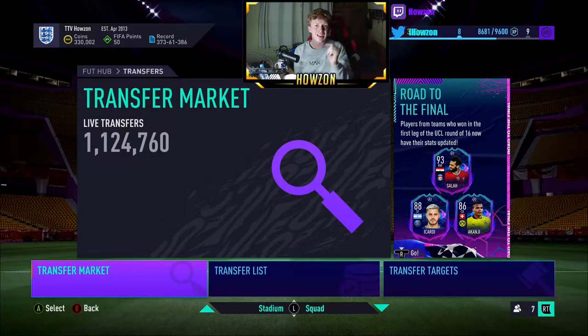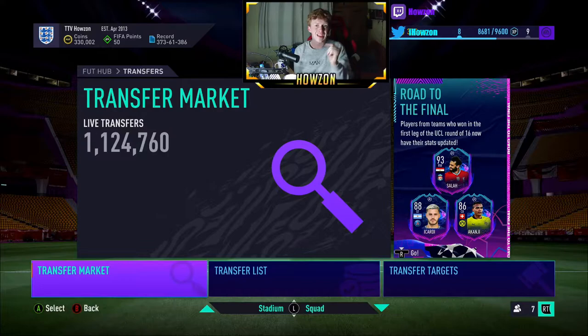Today's video is going to be all about investing in headliner cards. Here is a range of headliner cards that are currently in the game. Now the starting 11 that are here right now — I know there's not 11 — but these are the players that are on a streak. FIFA implemented a search that you can do on the transfer market to find a player that's currently on a streak.